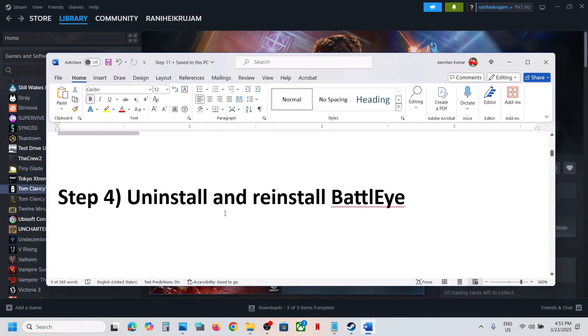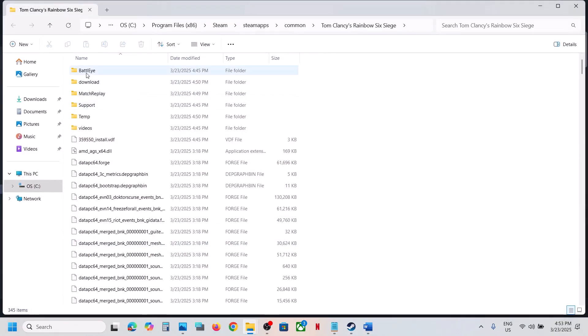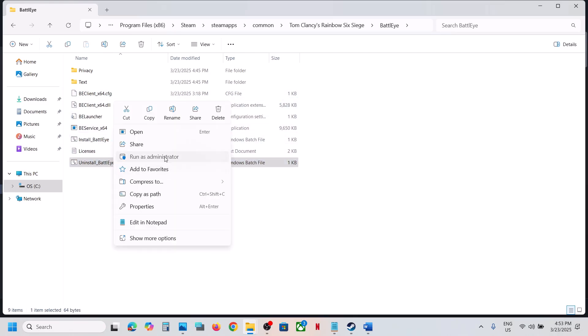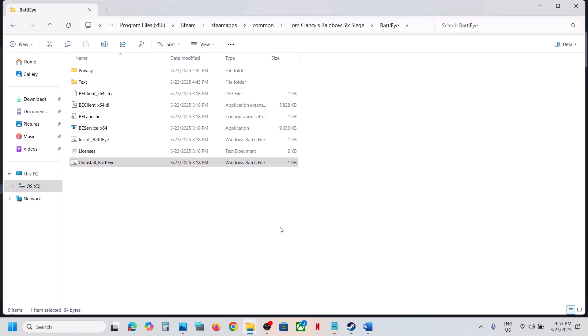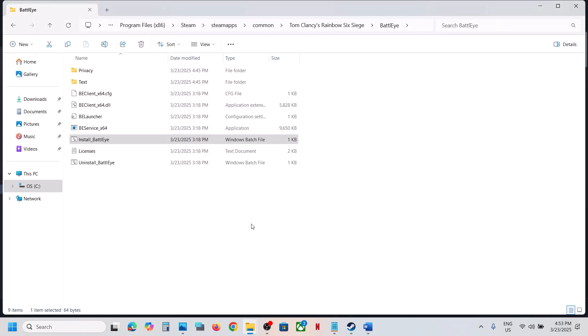The next step is to uninstall and reinstall BattleEye. Right-click on the game, select Manage, then click on Browse Local Files. Open the BattleEye folder. Over here you can see Uninstall BattleEye — right-click and then click Run as Administrator. Click Yes to Allow. Once this is done, right-click on Install BattleEye, click Run as Administrator, click Yes and then check.